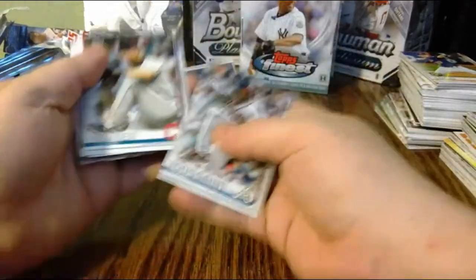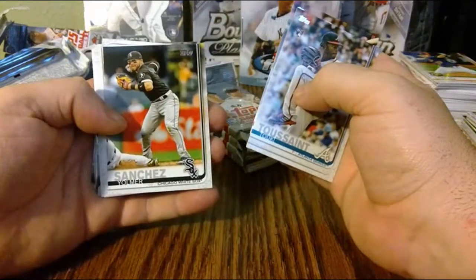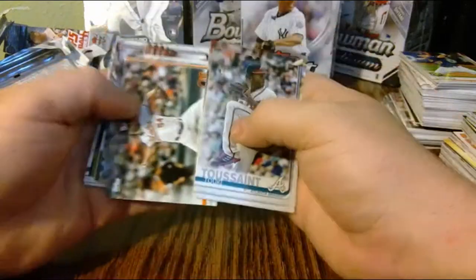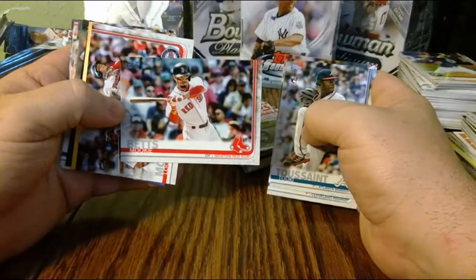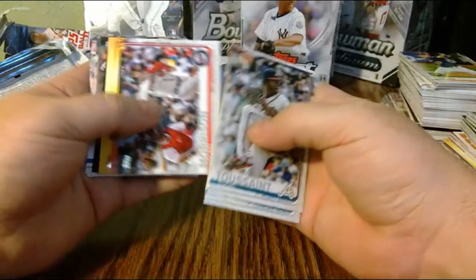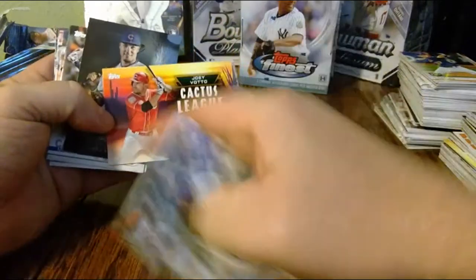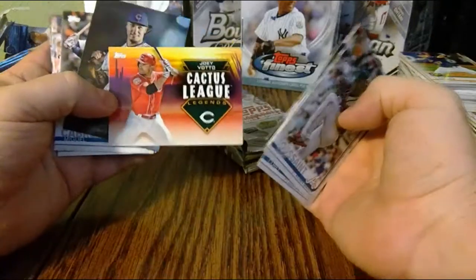Kluber, Suarez, Sanchez. Now Boston — Andrew Cashner, Boxberger, Mookie — there's your three for three, three home runs guy, tearing up the Yankees right now. Joey Votto Cactus League Legends — this wouldn't be a bad card to get autographed right across the bottom before you get into the team logo, but that design is just not...